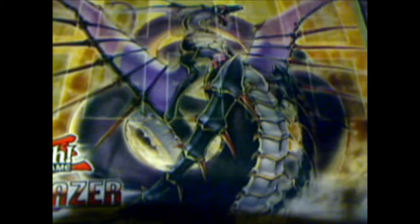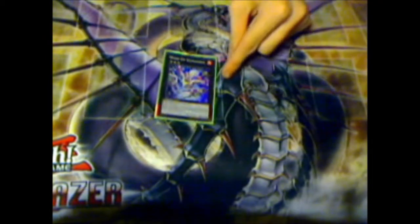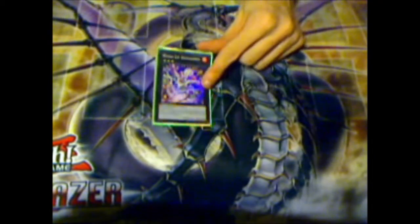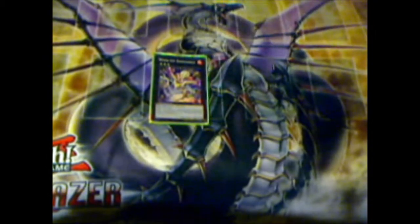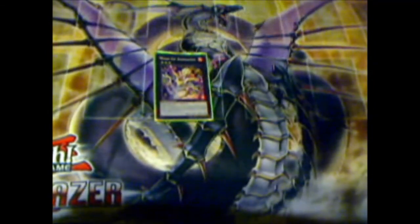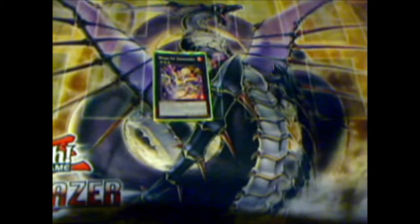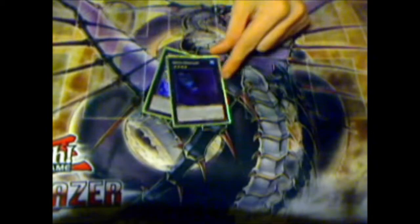The deck works really well, though I know it would work a lot better with Sombres which I'm getting soon. For the extra deck: one Invoker — the only rank three I use. I don't use the Constellar rank three, it's not really that great. I tried it once and it just didn't work out, so I hardly ever need to go into rank three. For rank fours: Abyss Dweller.